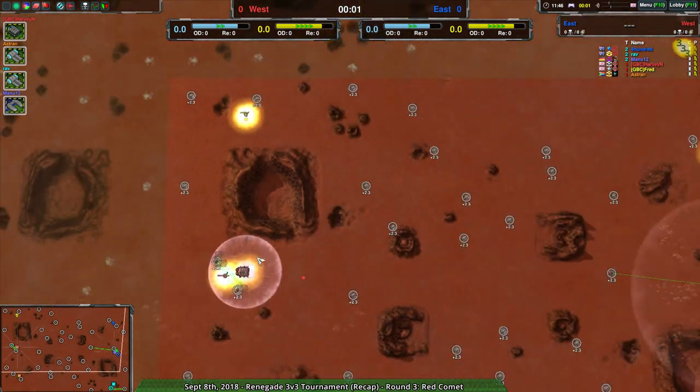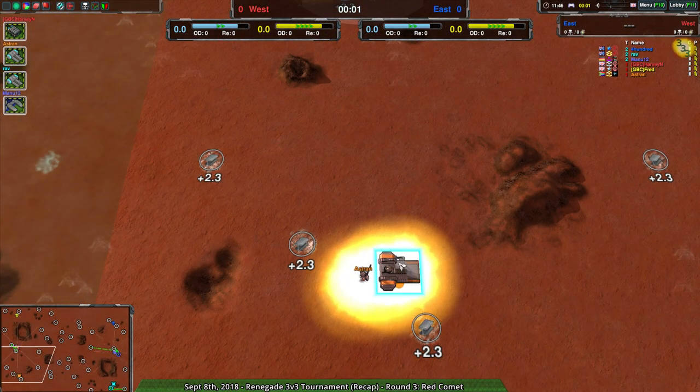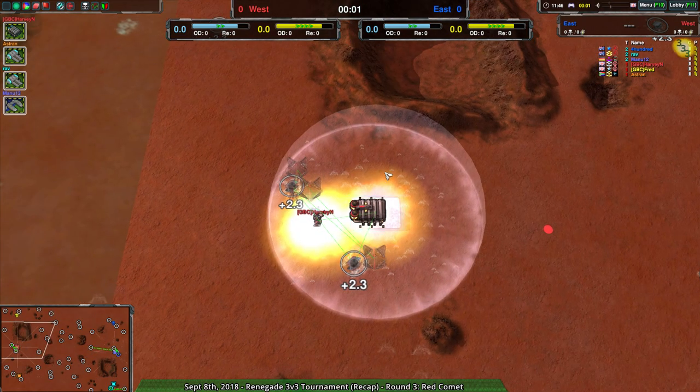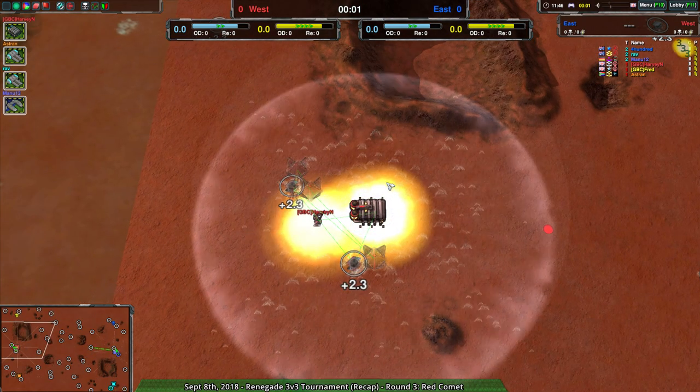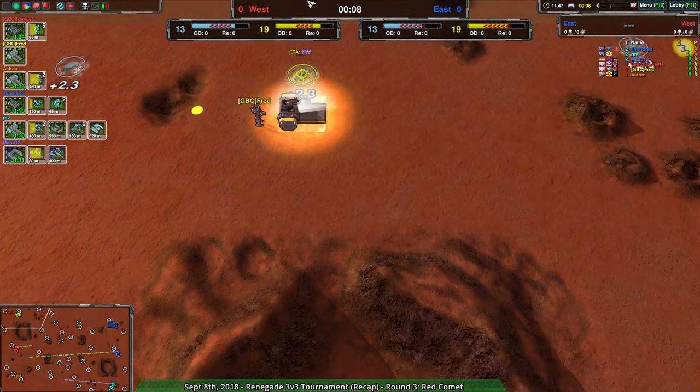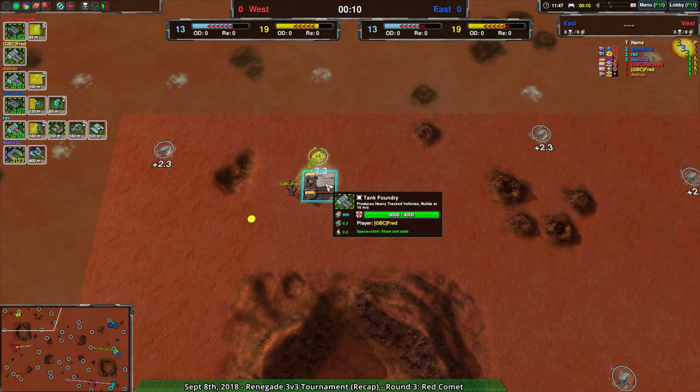And it's radially symmetric, so same thing: southwest is safe, northwest where Fred is, is kind of cheesy, and Harvey is in the more middle position. But now it's 3v3, so there isn't so much cheese — it's just an expectation that your opponents are going to be taking all three major start locations at once.